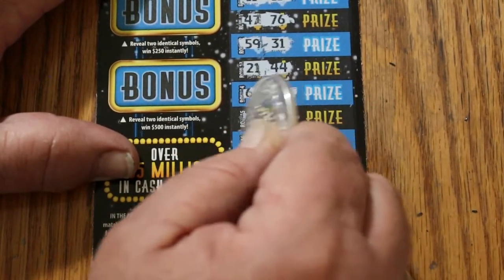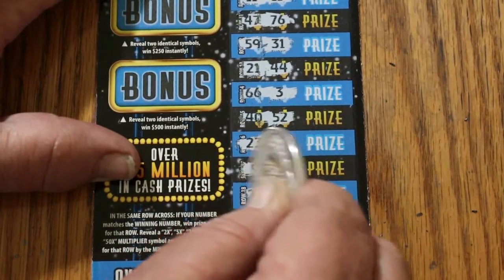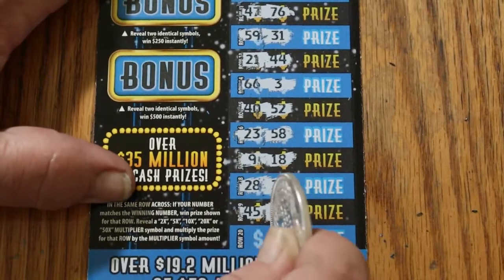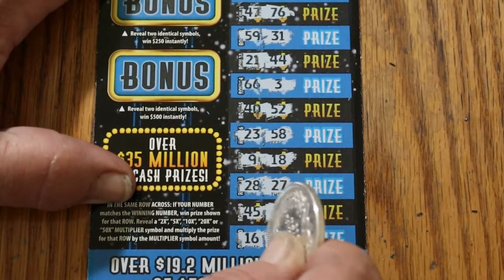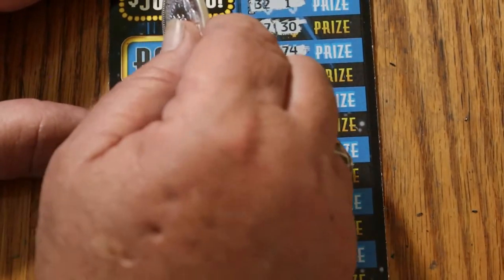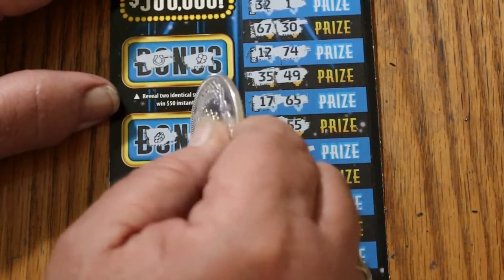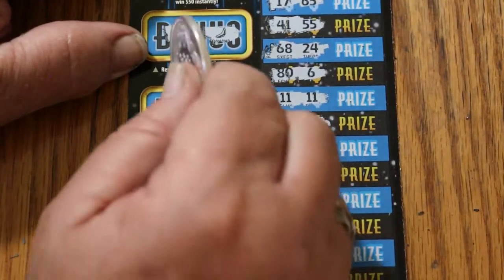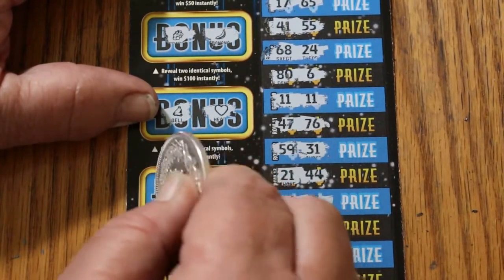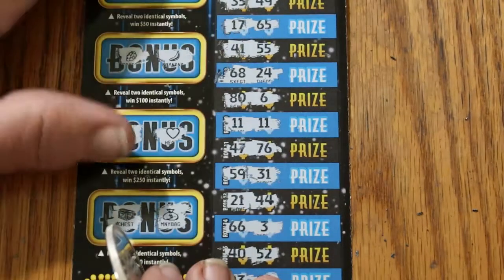Continuing ticket 18: 43, 52, 23, 58, 9, 18, 28, 27. And we got here 45 and 51 and 16 and 4. So just the single match. Let's check bonuses first. For 50 — horseshoe, clover. For 100 — grapes, bananas. For 250 — a hat, a heart. And for 500 — a chest and a money bag. So it's just the two 11s.